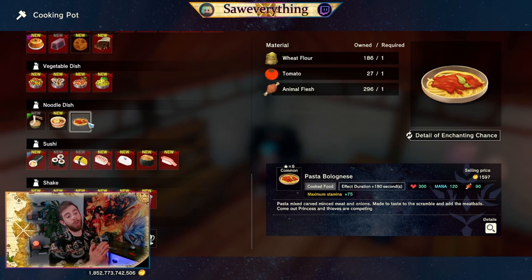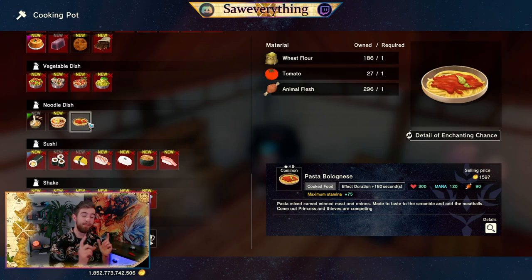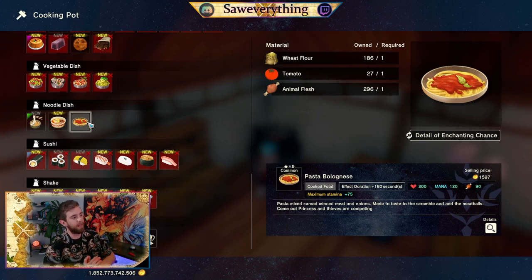A great carry-around option: wheat, flour, tomato, and animal flesh — pasta. There's going to be three minutes of 75% of a full stamina bar, it's going to basically fill you up with 90% of your hunger, refill 120 mana and 300 health. So that's a pretty good carry-around item for just not running out of mana or heals for a little expense. Really easy materials to come across.